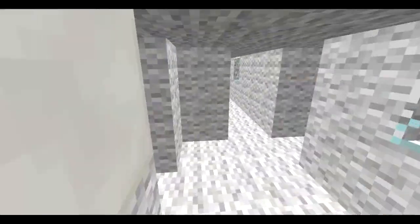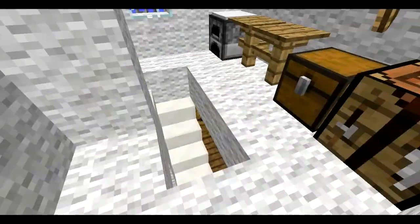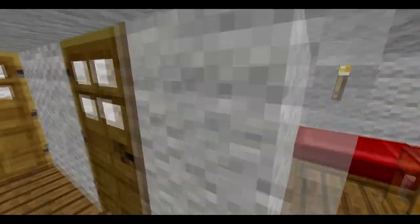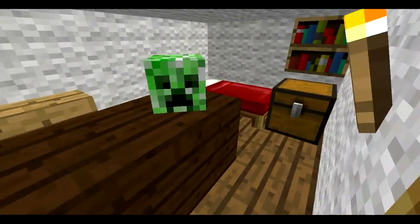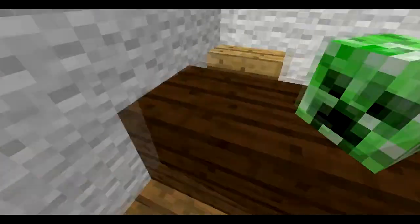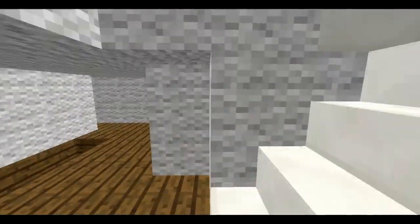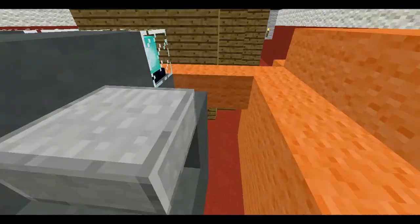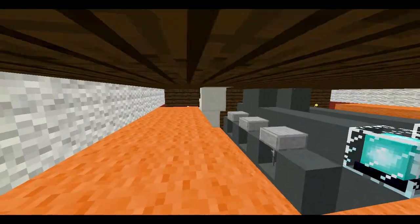Here's where the crew can eat and also cook their food. Here are cabins for the crew. Here is where the captain will sit and work on his paperwork.